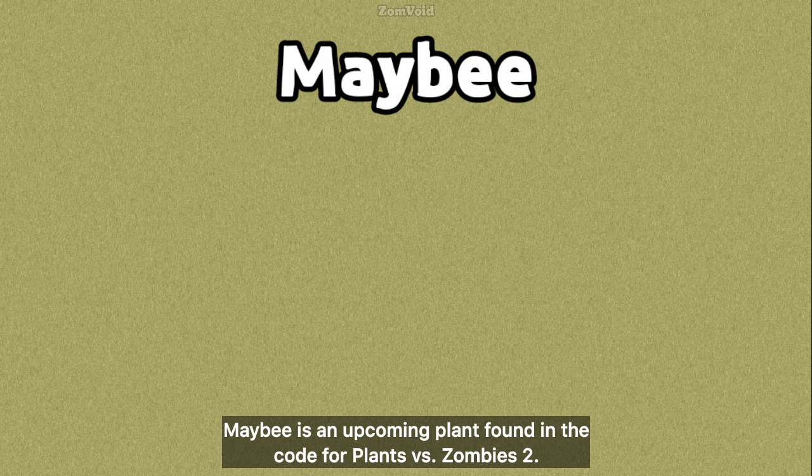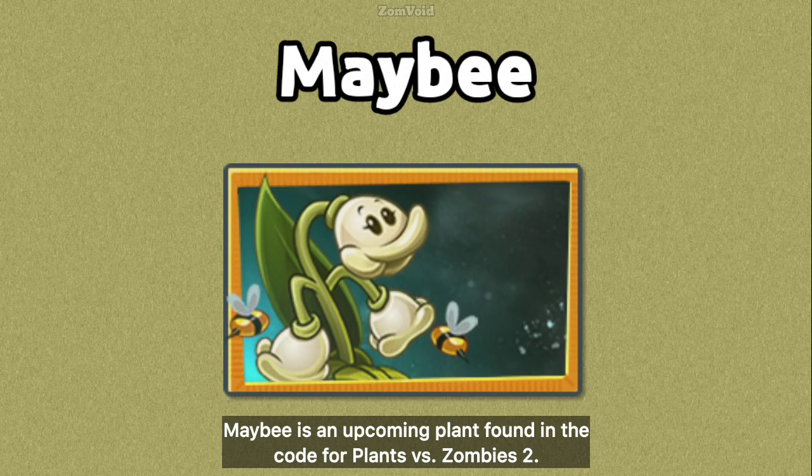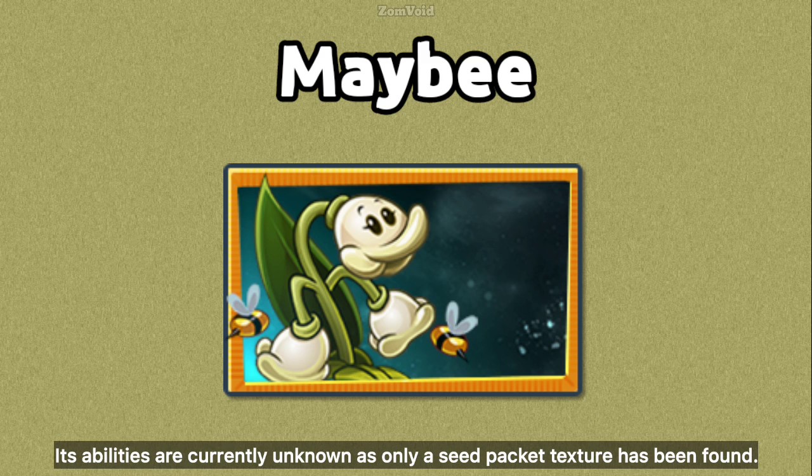Maybe is an upcoming plant found in the code for Plants vs Zombies 2. Its abilities are currently unknown, as only a seed packet texture has been found.